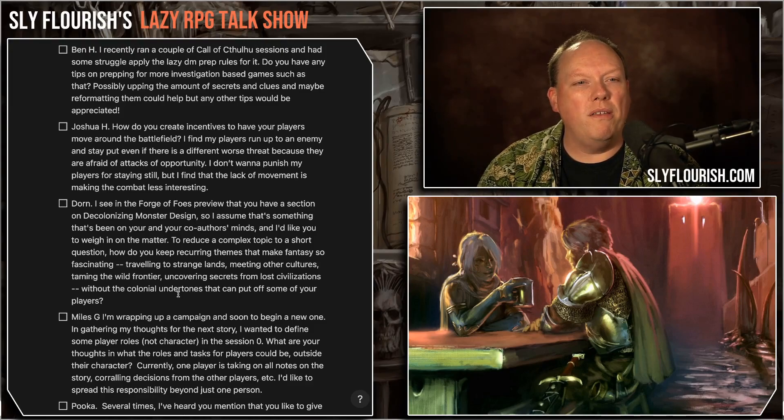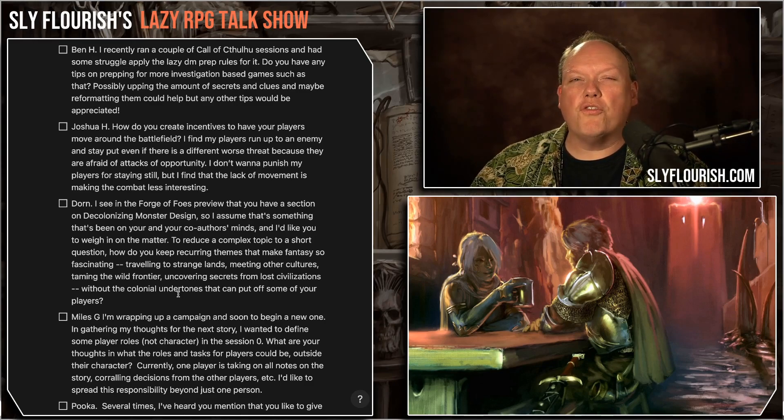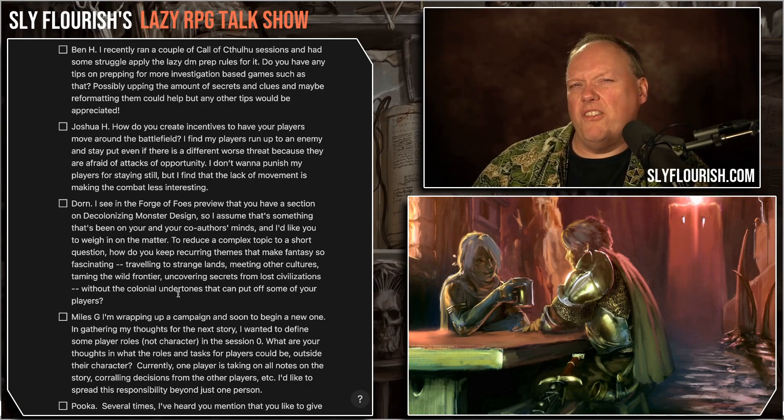Do you have any tips on preparing for a more investigation-based game, possibly upping the amount of secrets and clues? Maybe reformatting them could help, but any other tips would be appreciated. I'm wired enough around the eight steps from Return of the Lazy Dungeon Master that unless an RPG tells me to prep differently, I almost always default to this, because most of what they call trad f20 — traditional fantasy d20 games — like D&D, 13th Age, Pathfinder, use this model.